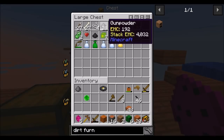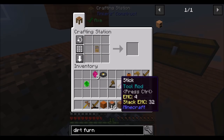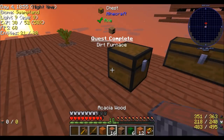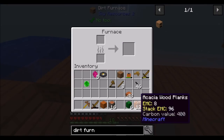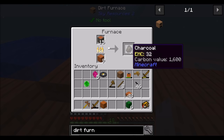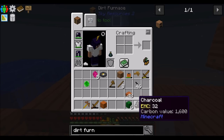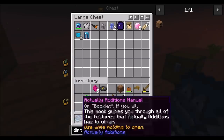Let's grab a piece of gunpowder — surrounded by wood with a piece of dirt on top — should be a dirt furnace. Nice. Not the most exciting thing in the world, but hey, it smelts things. Can I start making charcoal? That would be cool. Yeah, you do use a lot of stuff, but hey — charcoal! Now, can I make tiny charcoal? Yeah, I can! And I got the Actually Additions manual for making an Actually Additions item.